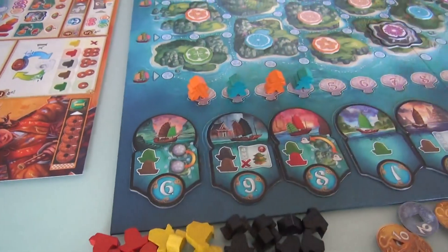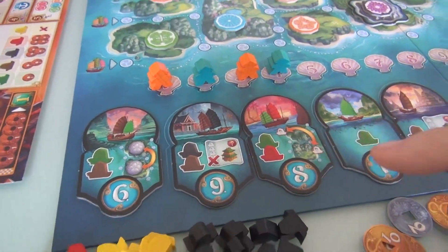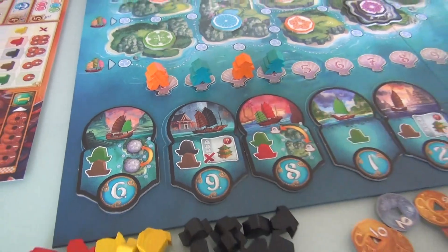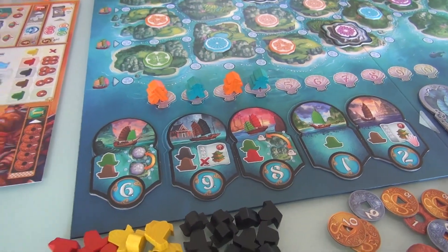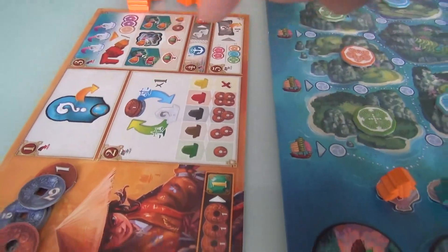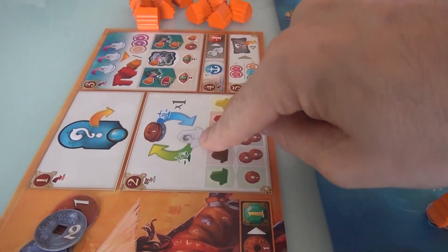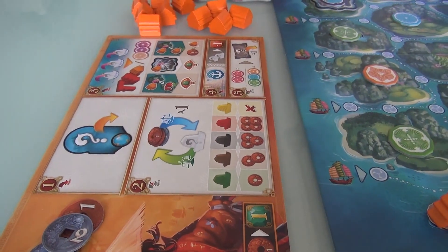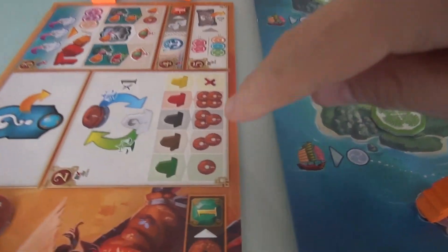As a general rule, the higher the number, the better stuff you'll get — the better ships, the better special power. But that means the slower you will go. After you've done that, everybody then gets the opportunity to buy or sell one ship. If you need some more money, you can sell a ship. If you need another ship, you can buy it if you've got the money on hand.